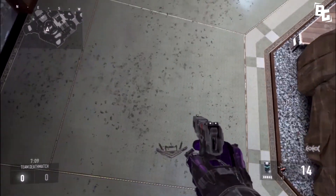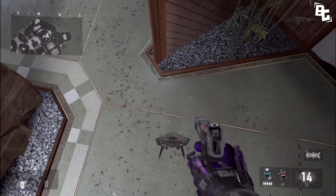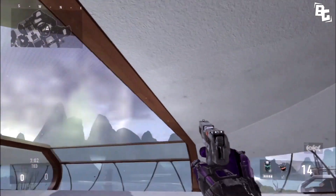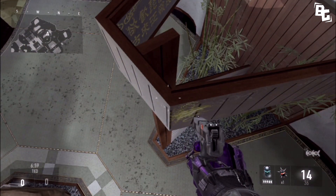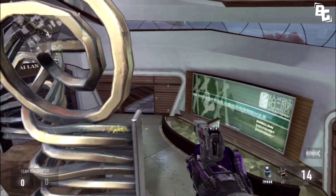Jump to that corner I just shot at. Once you guys do get on your riot shield — unlike me — right here, you guys just want to jump to that corner. It's a cool little spot. I know if you guys play Hardpoint, and I'm pretty sure Momentum, there's a Hardpoint and a Momentum in this building, so you guys can chill up there and nobody will really look for you.